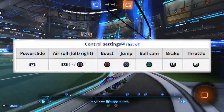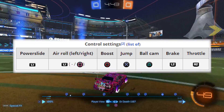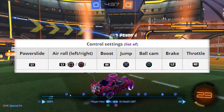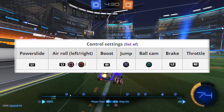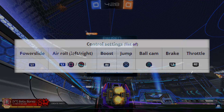As far as bindings go, there are two main schools of thought. The first is similar to default with boost on B, but with powerslide and air roll both moved to LB. The second school — which I use — is boost moved up to RB, so you don't have to hit two buttons at the same time with your thumb. This makes it a little simpler and opens up your game. Try them both out and see what works for you.